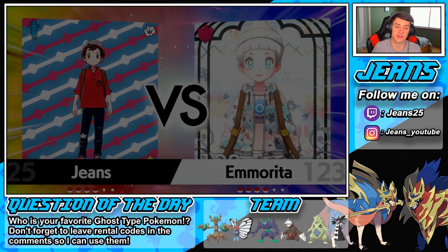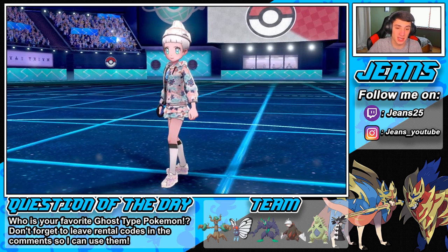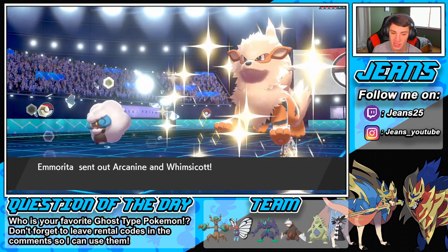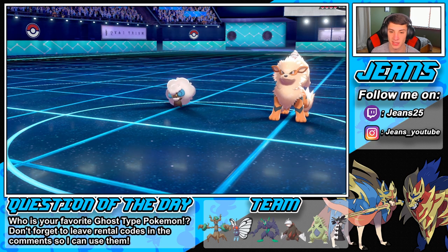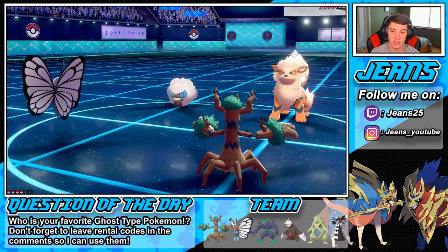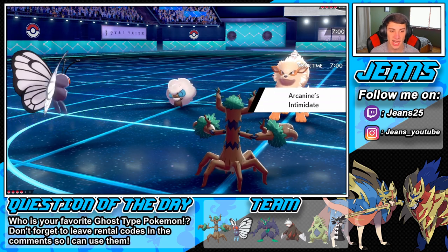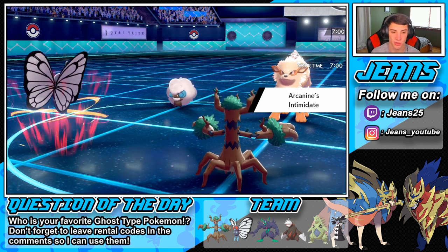My Butterfree should be able to outspeed unless he gets Tailwind up — that's the scary part. I could just swap out instead of keeping Sandstorm up. This thing could be going for Taunt or Tailwind, and if it does we could be in trouble. I'm going to play it safe, swap Trevenant out, and go for T-Tar in here. He does withdraw, Milotic comes in — maybe I should have stayed. We can put the Milotic to sleep, which is big for us.